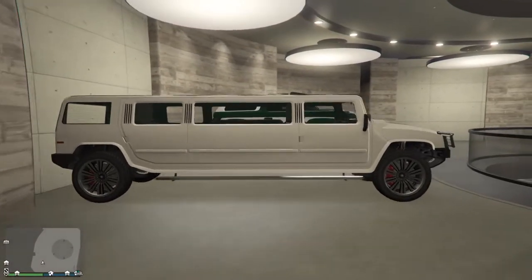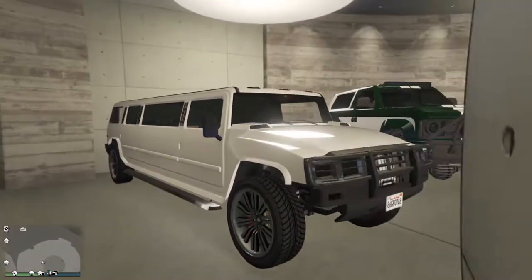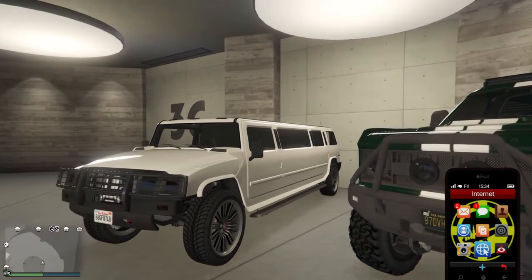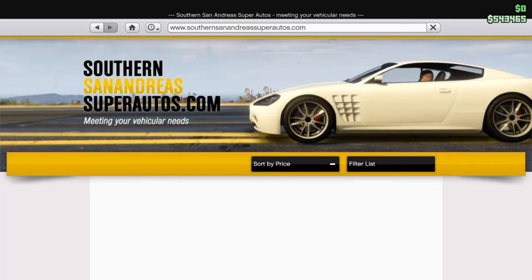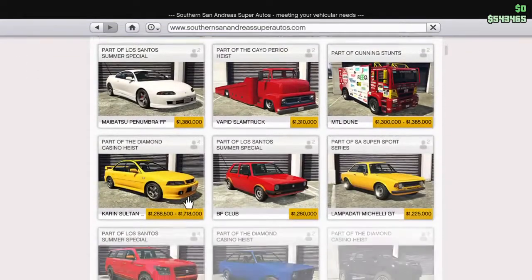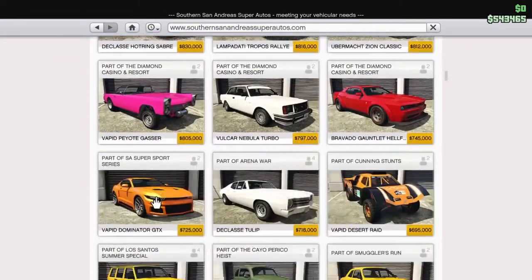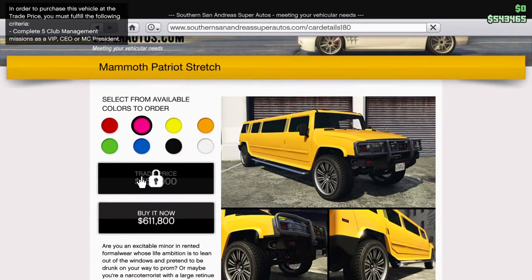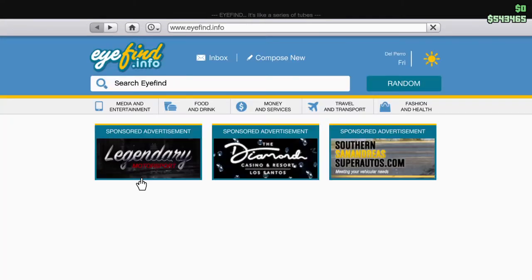Look at this thing. If you couldn't tell already, this is based off of the Hummer limo. If you want to purchase this in GTA: San Andreas, sort by price — it is $611,000, or $460,000 trade price if you complete five club management missions as a VIP, CEO, or MC president. Honestly you don't really get that much off, so it wouldn't hurt to spend the extra money.